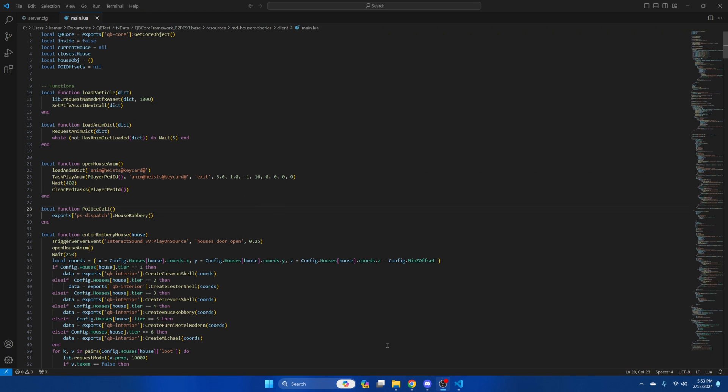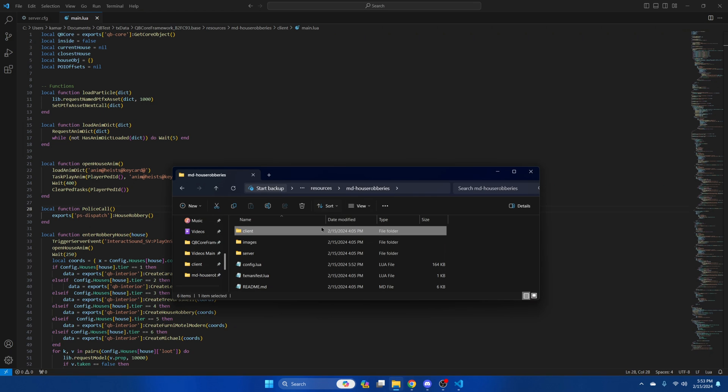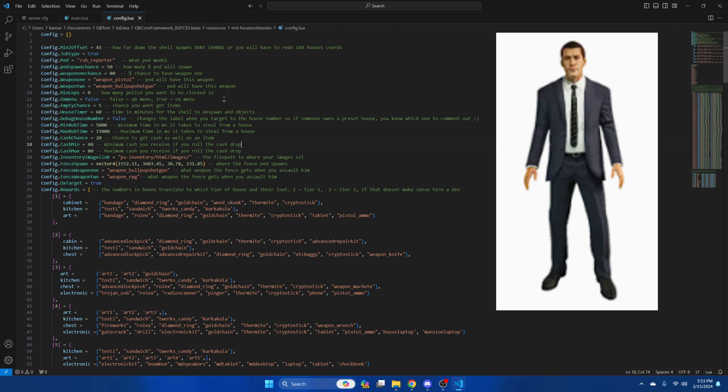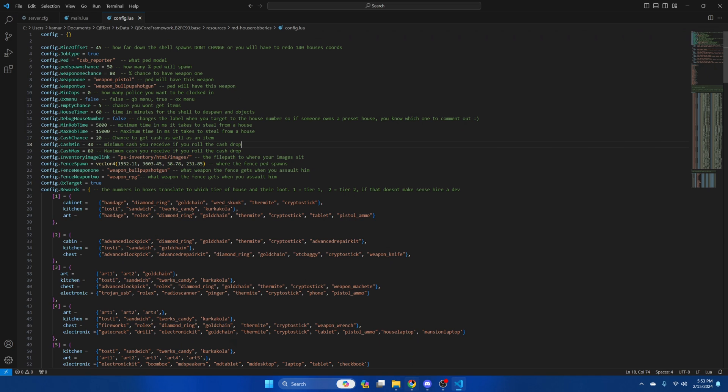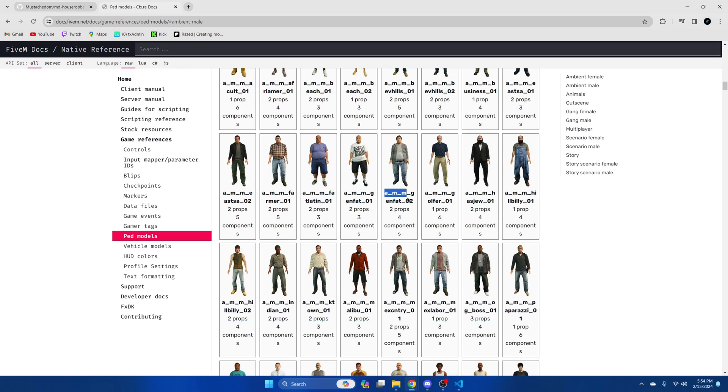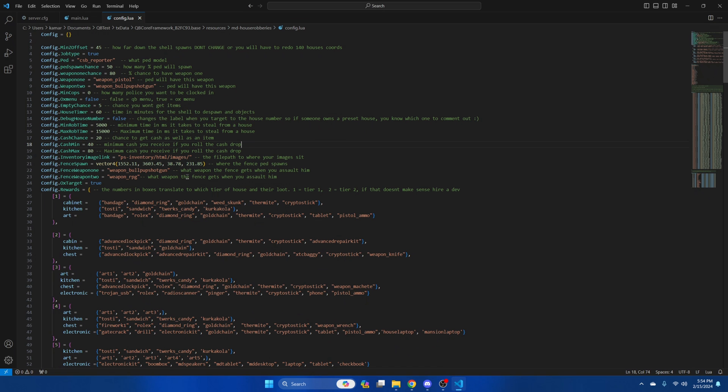Lastly we'll look at some of the options in the config, so go back to the resource and open the config.lua. The first thing is the ped — here's what it looks like by default. If you want to change it, I left a link in the description to the site for ped models. Scroll down and find a ped you like. The next things are the chance of the ped spawning and the chance of them having weapon 1. I'm going to change this to 100, then change the shotgun to the pump shotgun.